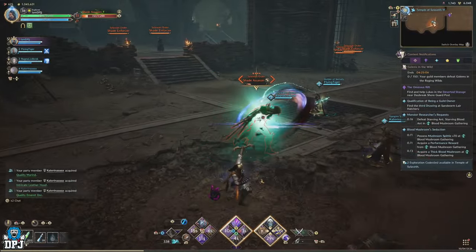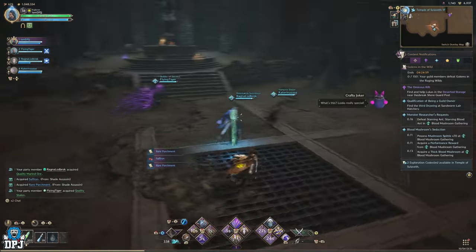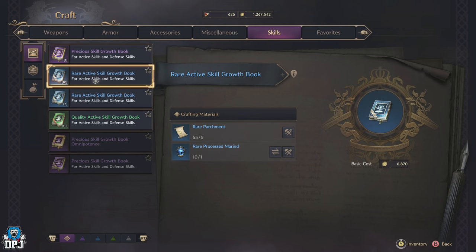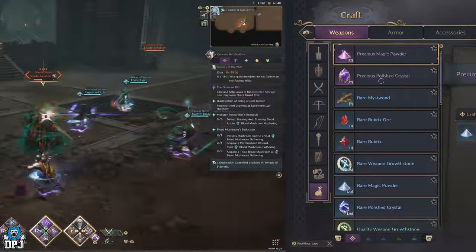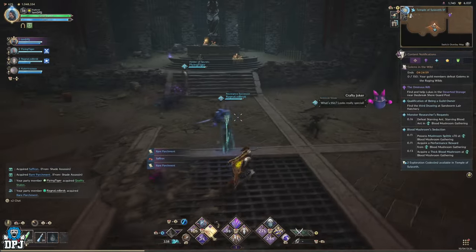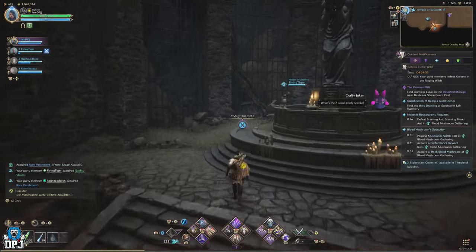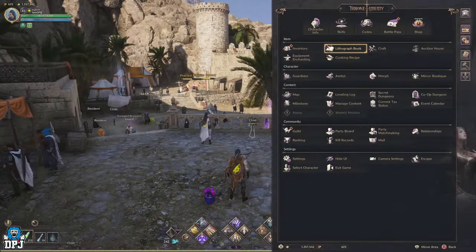So what loot drops do you get? You get vital materials like ores, magic powders, polished crystals, and parchments used to make growth books and growth stones — you get materials for these too. You also get rarer materials and tools more often than not, and you even see rare growth stones and growth books drop too, which is pretty cool. You also get a ton of armor drops as well. Although you might think they're useless, they actually count towards the lithograph.